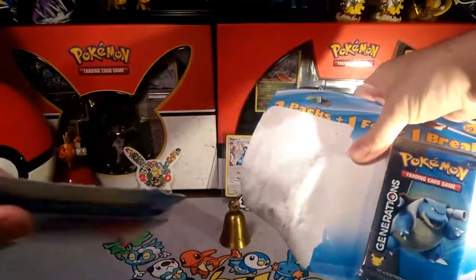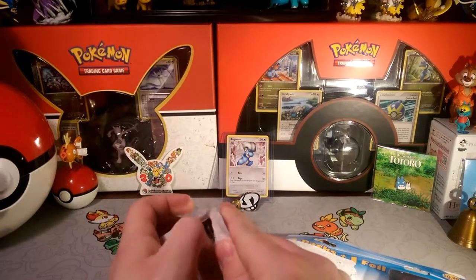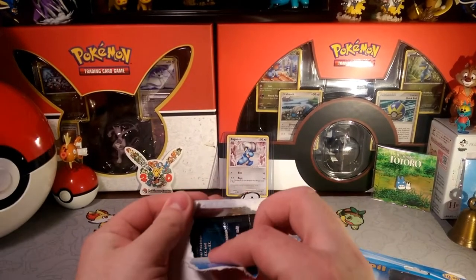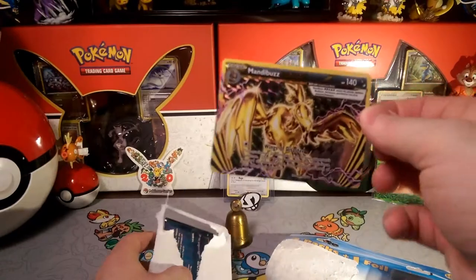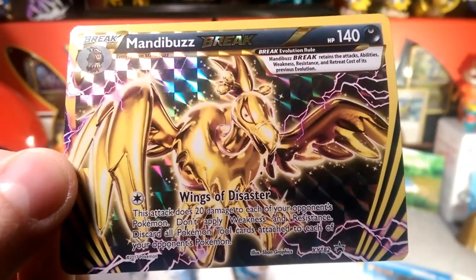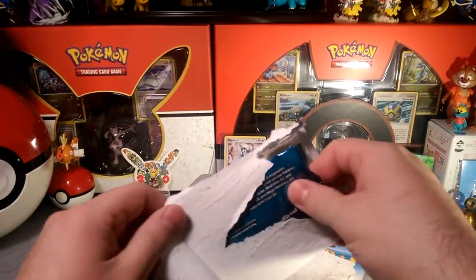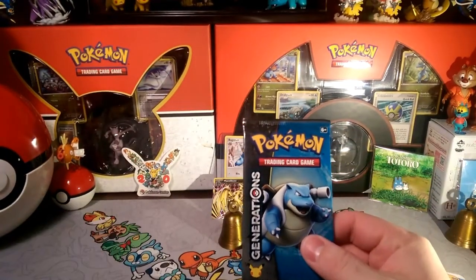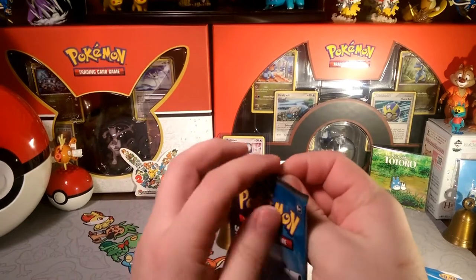We can open them up individually — that's probably a pretty good idea. Let's see what we get today. This is the break card and it is a Mandibuzz Break from the BREAKthrough or BREAKevolution set — Wings of Disaster Mandibuzz Break. I'm pretty sure these are not in great condition based on some of the ones I've seen. Let's go ahead and pull out the Generations pack and see what we get inside today.